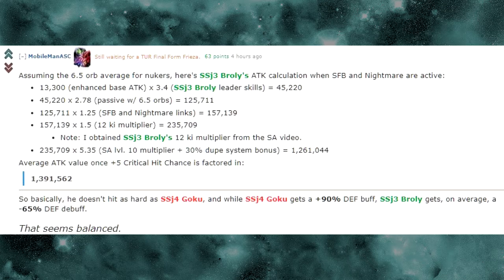You have the 13,300 enhanced base attack at 3 times 0.4, which is the Super Saiyan 3 Broly leader skill — doubling the leader skill for Super Saiyan Broly. It comes out to 45,000 damage. Multiplied by 2.78 for his passive, with 6.5 orbs, it comes out to 125,711. Then multiply that by 1.25 for the Super, Fierce Battle, and Nightmare links, which comes to 157,139.